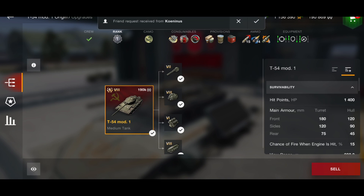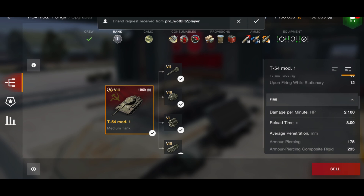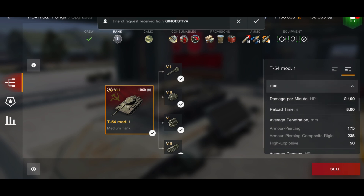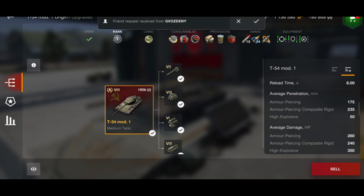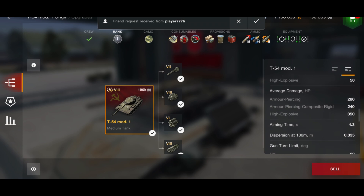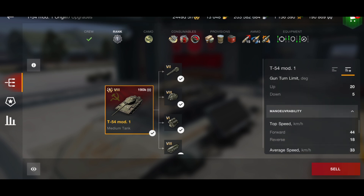It was never about the gun or the penetration — it was really all about the armor. You've got 180mm on the turret armor and 120mm on the hull. If you wiggled or face-hugged and side-hugged, it was an extremely strong tank to deal with. DPM is 2100 — not fantastic — 8-second reload, 175mm penetration and 235mm on the APCR, 50mm on the HE. It's a 280 alpha gun on AP, 240 on APCR, and 350 on HE. Aim time was poor at 4.3 seconds and gun dispersion at 0.335, with only 5 degrees of gun depression. Top speed is 44 km/h.